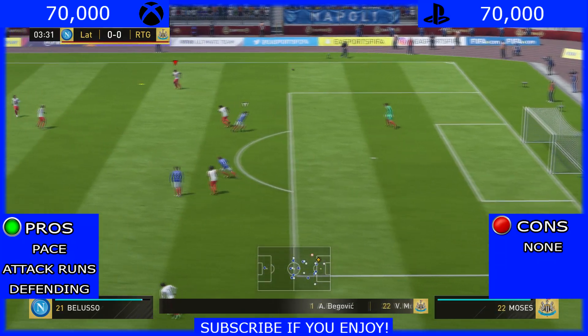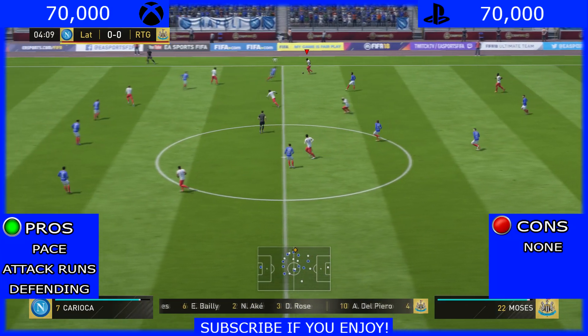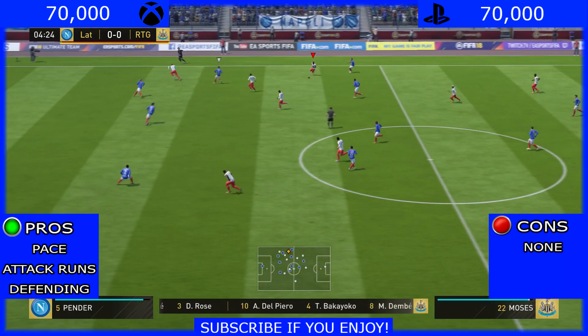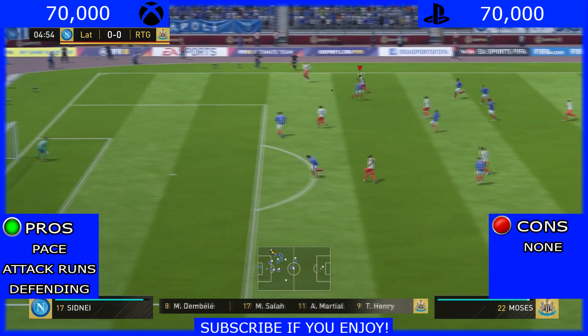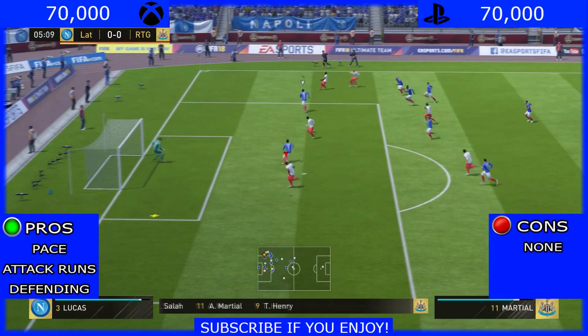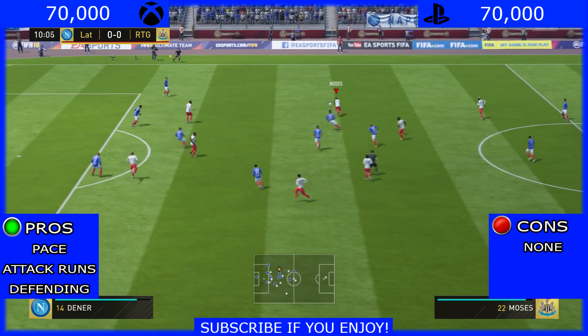Moving on to the gameplay — Moses gets past one player, then another, look at this run, just fantastic, gets past another and then past four players — brilliant run. Then look at this cross: fantastic cross, picks out Martial and he hits the post. What a goal that would have been.